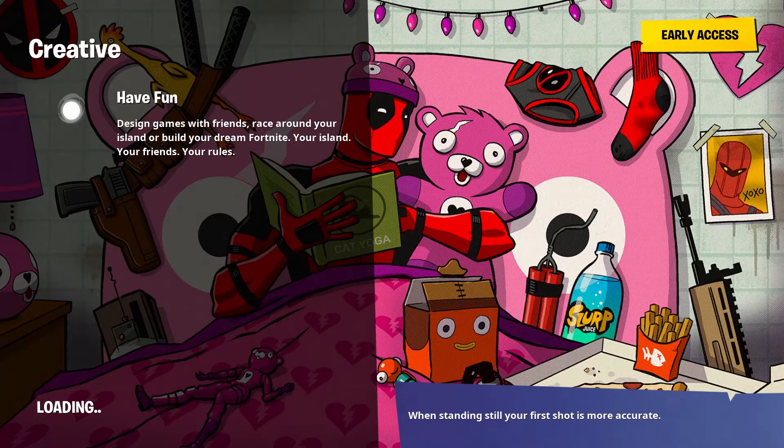It's super cool. You've got the clickbait Deadpool skin on the right that I believe Ghost Ninja was using to clickbait. You've got Cuddle Team Leader everywhere, Fish Stick, slurp juice — such a sick thing. I just wish they put the wrap on the scar, but can't have everything. And there's a C4 which looks super sick.